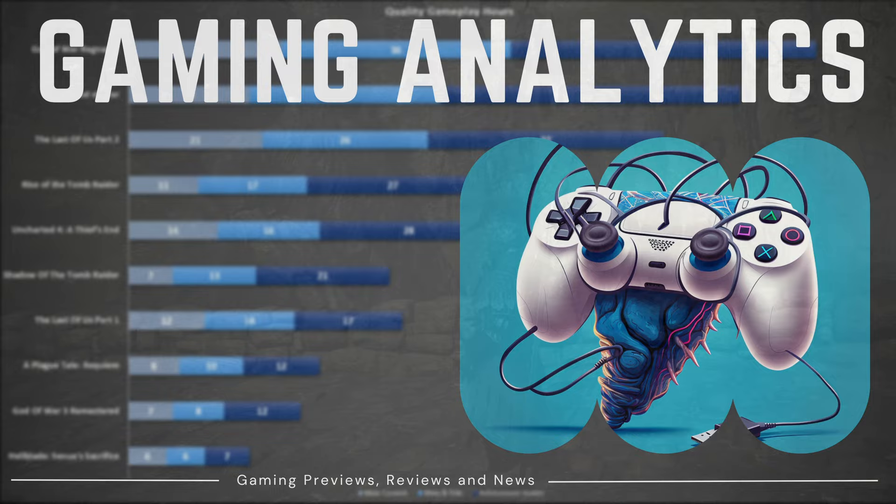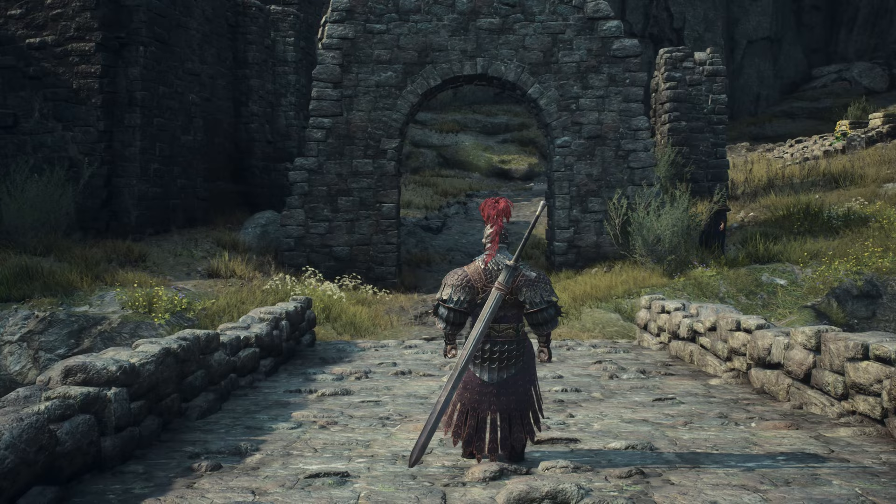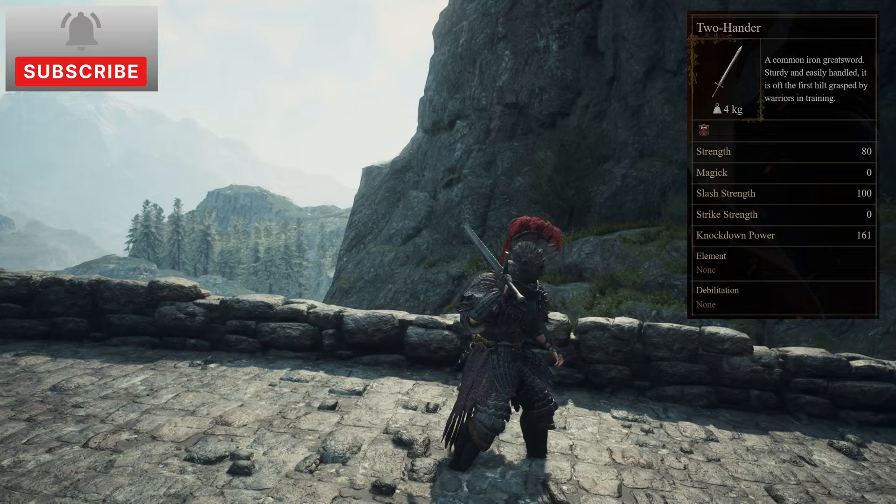In at 14th place is the Two-Hander. A common greatsword, sturdy and easily handled, and is oft the first hilt grasped by warriors in training. As such, it is the starting equipment when selecting the Warrior Archetype. But if you can't find a better version, or just like to gimp yourself, another one can quite easily be found in an Inner Chest inside Trevor Mine, or purchased from Roderick Smithy in Vernworth.